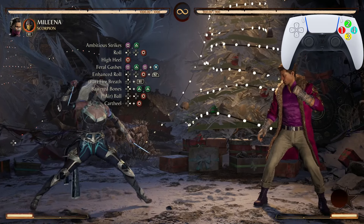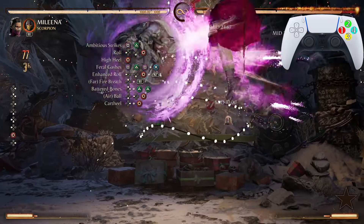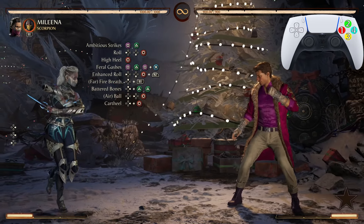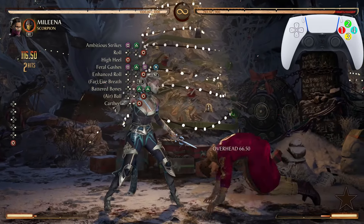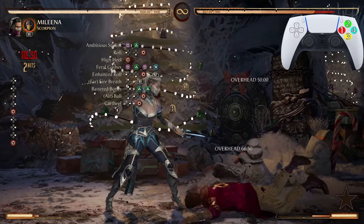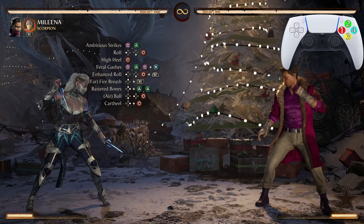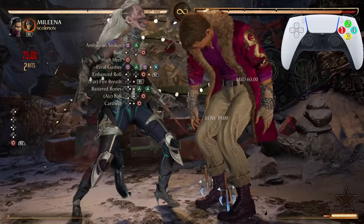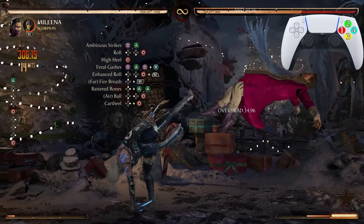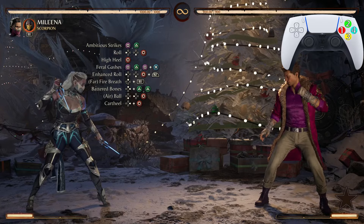We're going to end this combo off with a good old-fashioned Cart Wheel — the forward-4. During the combo, you will need to do a dash forward and then do that Cart Wheel. You won't have to be right up in their face — you can be right here and then do that Cart Wheel. We must go all the way from that enhanced Ball Roll — it's going to look just like that.